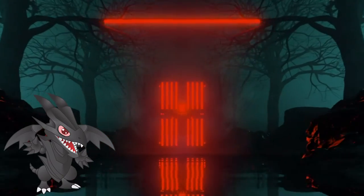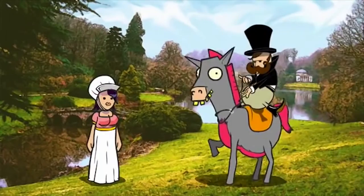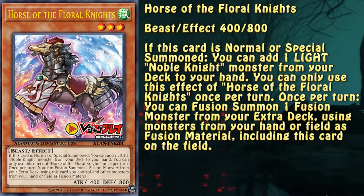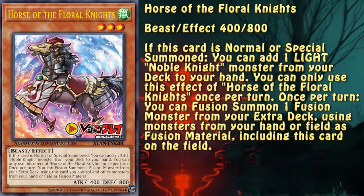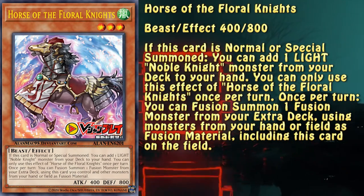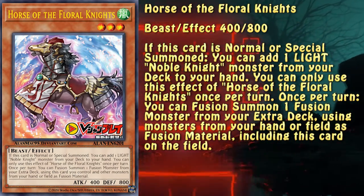We're going to start with the main engine card — the horse. It searches out the main deck part of the engine and it can proceed to bring out the extra deck one. Funnily enough, it can summon various fusion monsters as well, meaning it can also be used as an additional form of fusion summon for other decks.